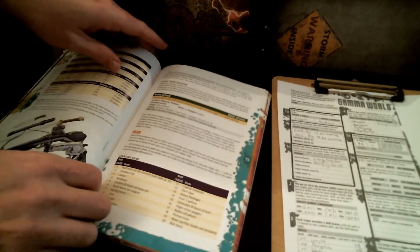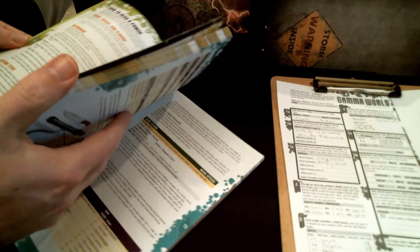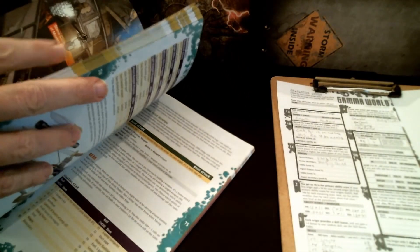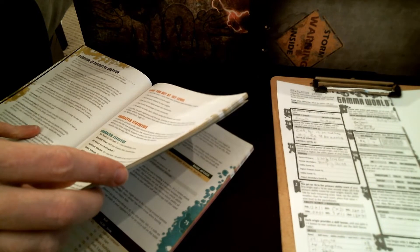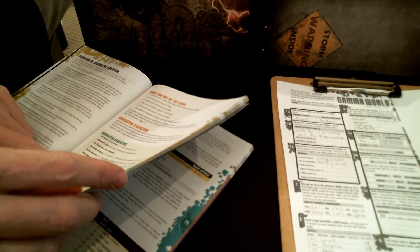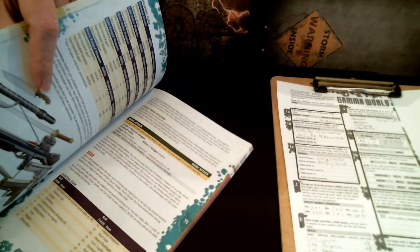Speed is 6 plus or minus any modifier. Since my dexterity modifier is negative three, my speed is 6 minus 3, which is a speed of three.